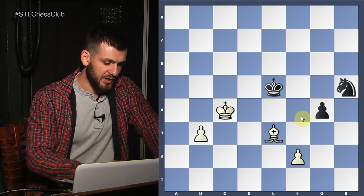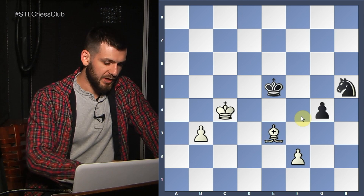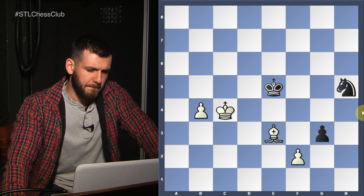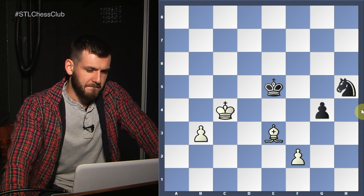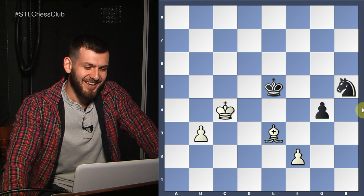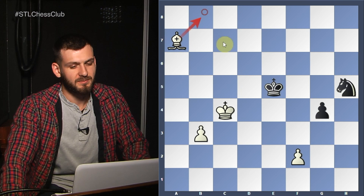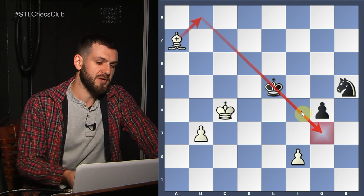If you go b4, he's going to go g3 — once again he's going to exchange his last pawn. How about Bishop e5? Bishop a7, of course — with the idea to go Bishop b8, put the Bishop on g3 and avoid the exchange of the last pawn. If we manage to do that, then we're probably going to win — and that's what happened.